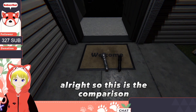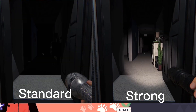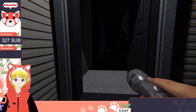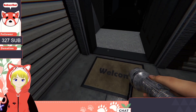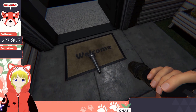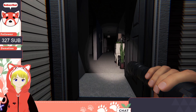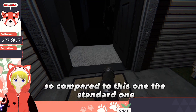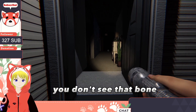So this is the comparison of the brightness of the flashlights. This is the standard flashlight. This is the strong flashlight. You can see there's a bone over there — I think that's a ribcage. Compared to the standard one, you don't see that bone.